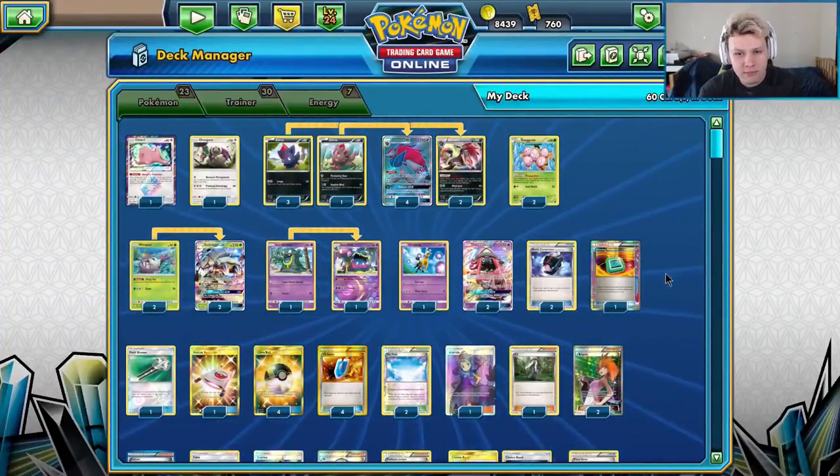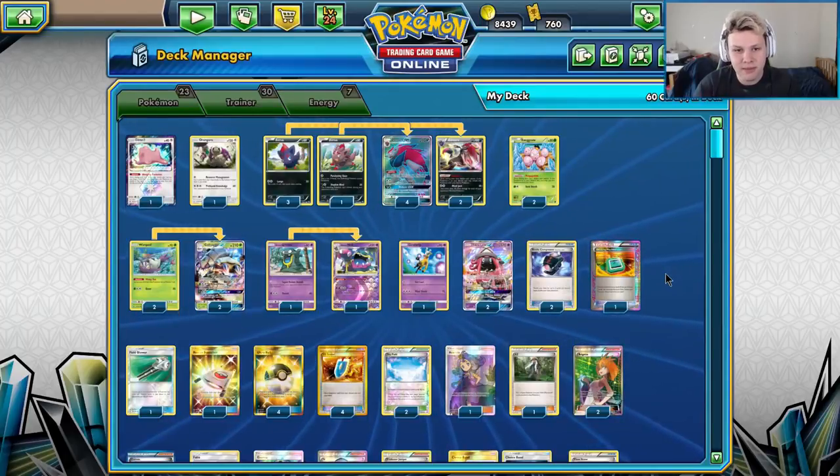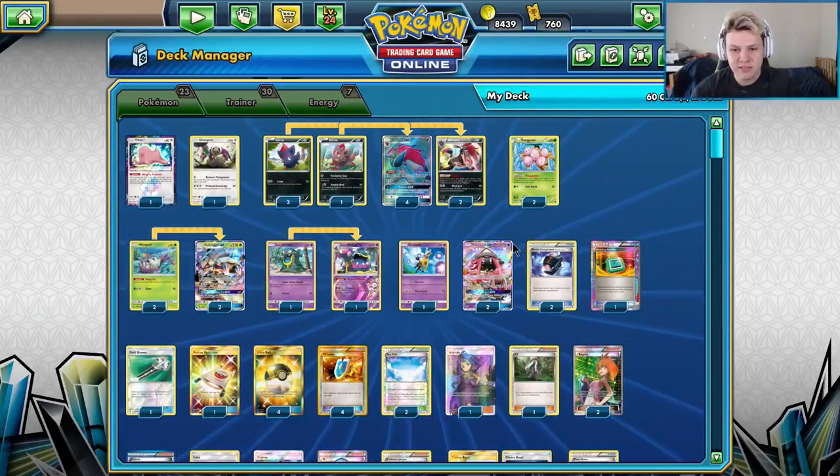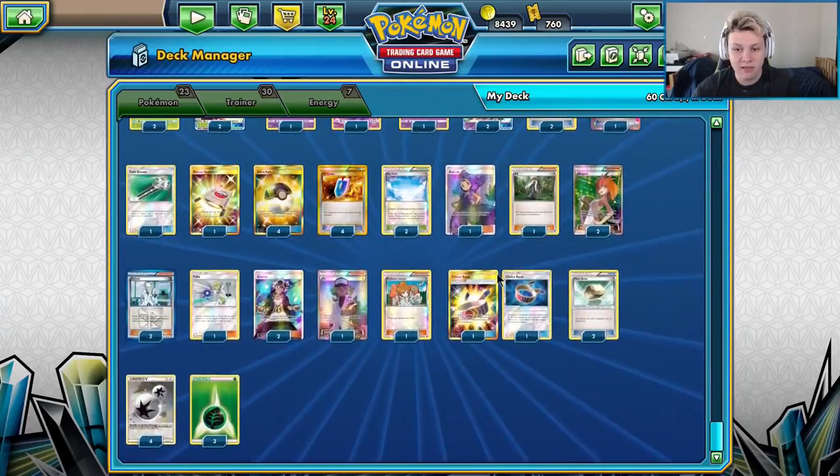What is going on? Today we're going to be playing some games with Glissapod, Zorak, and Expanded. This is a list that recently got top 16 at Anaheim Regionals, and I actually just love this list.